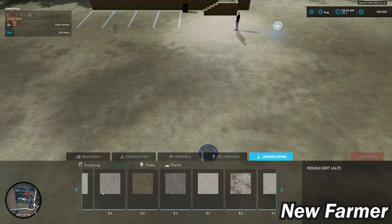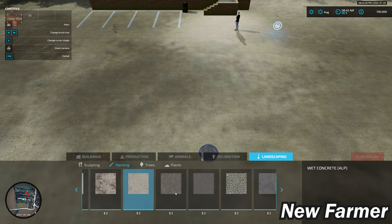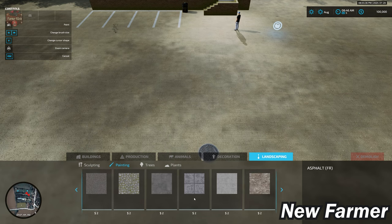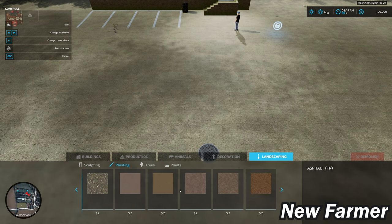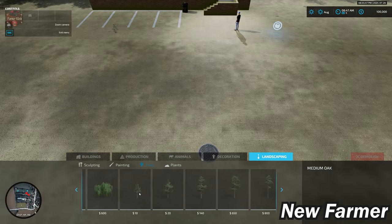Going over to Landscaping and Painting, this map has quite a list of paintable ground textures. Many we've seen in other maps, but there are a couple that look fairly new — like Concrete Dirt ALP and Wet Concrete ALP Asphalt. Plants and trees are fairly standard.